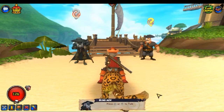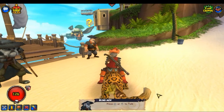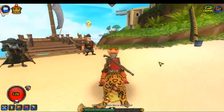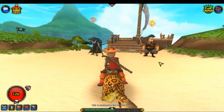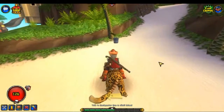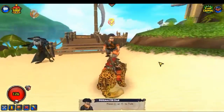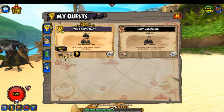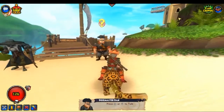Hey guys, FearsomedRubberDucky here with a continuation of the Pirate 101 Musketeer walkthrough let's play video. Where we last left off, we need to do the quest 'That Dirty Rat' and we got to talk to Doc Master Dan and collect our raft. So let's do that.